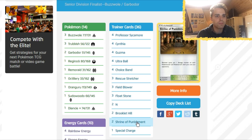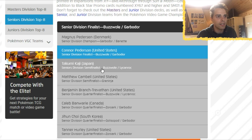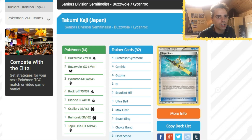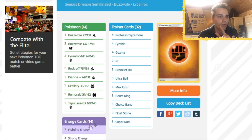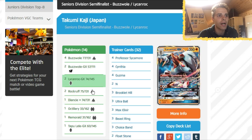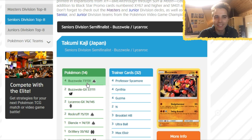Third place in the Senior Division: Takumi Kai from Japan — and the list again was Buzzwole Lycanroc. A lot of Buzzwole Lycanroc in the Senior and Junior Divisions. It's the exact same list we've seen before, very consistent — only 14 energies, with a Super Rod to get energies back, three Max Elixirs, three Beast Ring, a 1-1 line of Octillery, and a 2-2 line of Lycanroc. Four Baby Buzzwoles. Baby Buzzwole has become way more popular than Buzzwole GX.